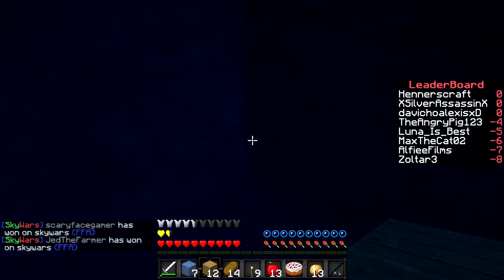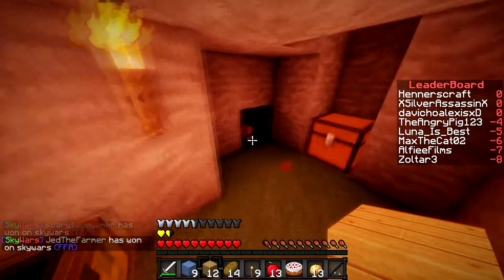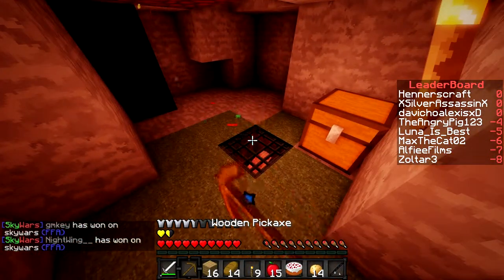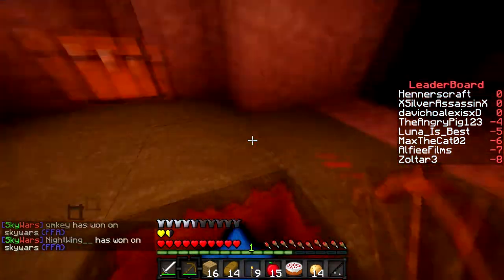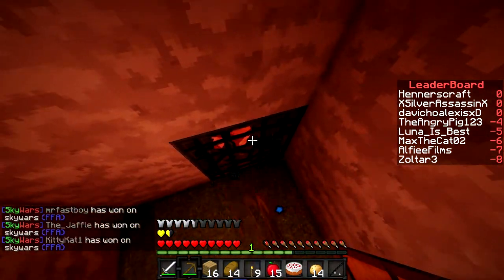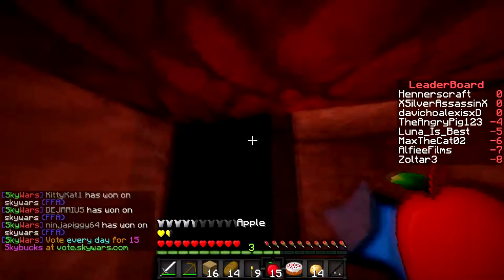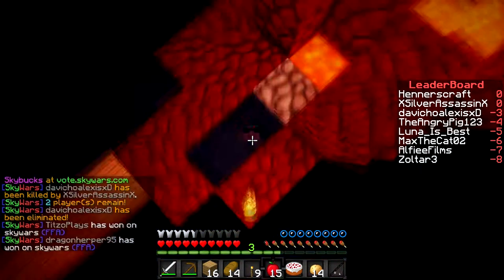I've gone down here because I got knocked down to hide — there are spawners down here. If you remember from survival or just general Minecraft: if you break a spawner with a pickaxe you actually get XP from it. A lot of people don't know that, so if you have the opportunity to ever break a spawner, break it — you get XP from it. I've got three levels here.